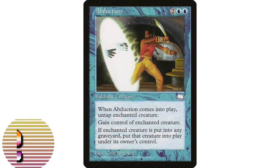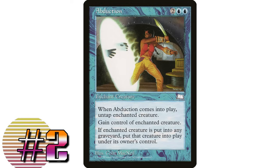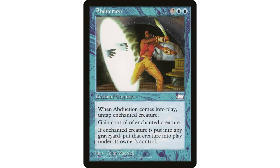Next, let's talk about Abduction — two blue blue, an enchantment aura. Enchant a creature; when Abduction enters the battlefield, untap the enchanted creature; you control the enchanted creature; and when the enchanted creature dies, return it to the battlefield under its owner's control. This card is doing so much. I love cards like this that are almost modal in Commander — you can play it on your own creatures or on opponents'.